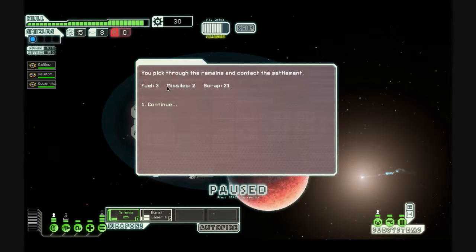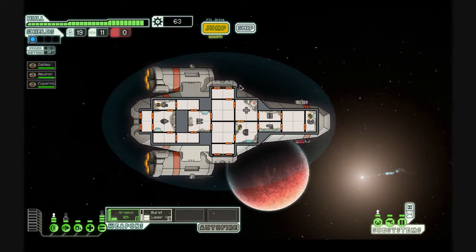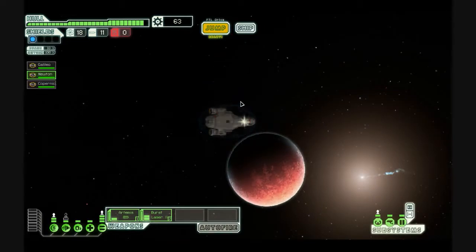I pick through the remains and contact the settlement. This is what I get from the ship remains: three fuel, two missiles, twenty-one scrap. Scrap is sort of like the currency in this game — you can use it to upgrade your ship and buy new things. The pirate's gone, so we signal the station. They say, 'We appreciate what you've done, but there'll just be another ship looking to profit from our isolation soon enough. Sorry we can't give you more.' Fuel one, missiles one, scrap twelve. Not bad — it's more than I would've got if I just killed the ship. Let's get Newton back on the guns. Unfortunately these don't stay charged when you jump; when you get to a place they're powered down, but you can get an upgrade that will have them preloaded. I'm never able to get it because by the time I can buy it, I don't have enough money.